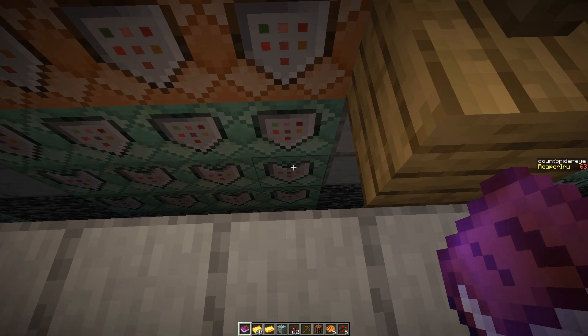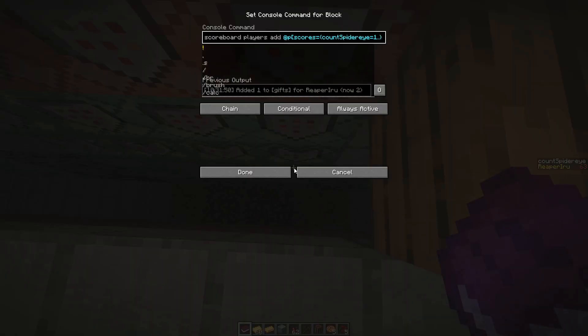Because this is the first conditional, we still check if the team is not blue. In this case we clear. After that it doesn't matter — we know the player has the spider eye, so I do an extra check here, but it's not actually necessary because this one is conditional and will never trigger if the previous didn't.